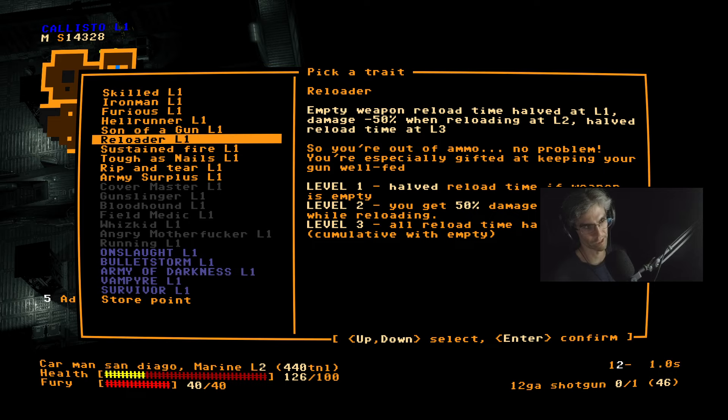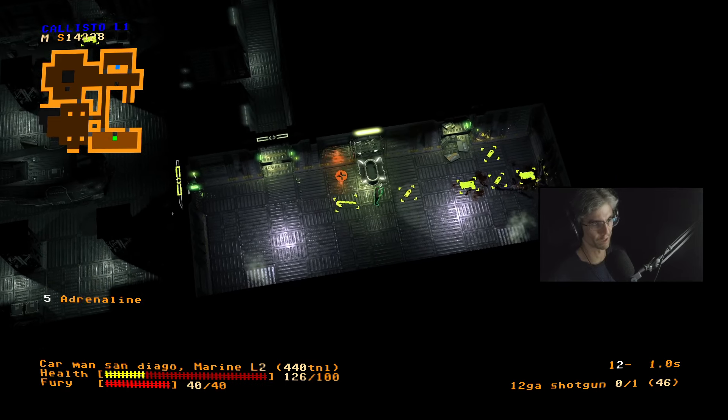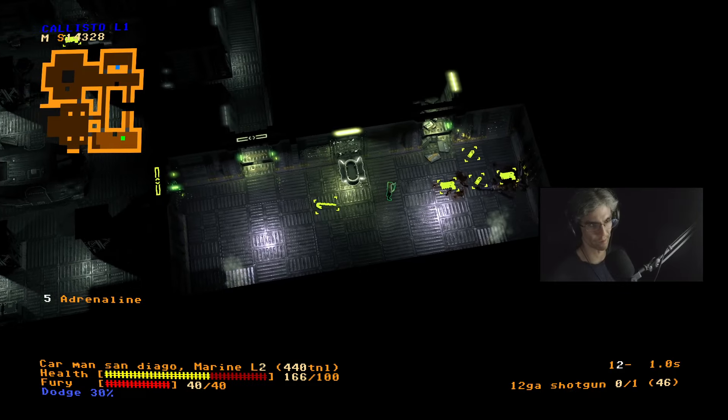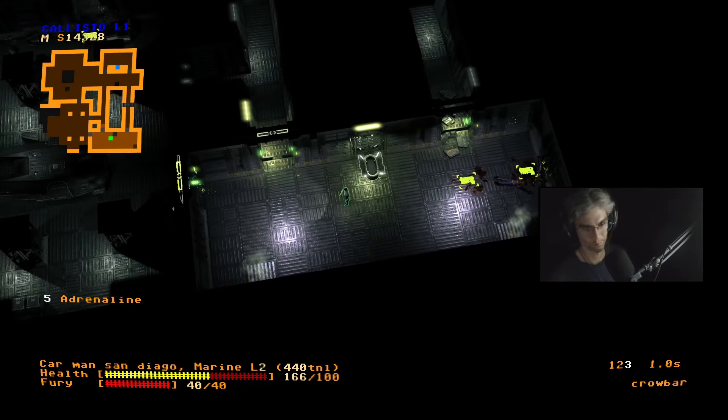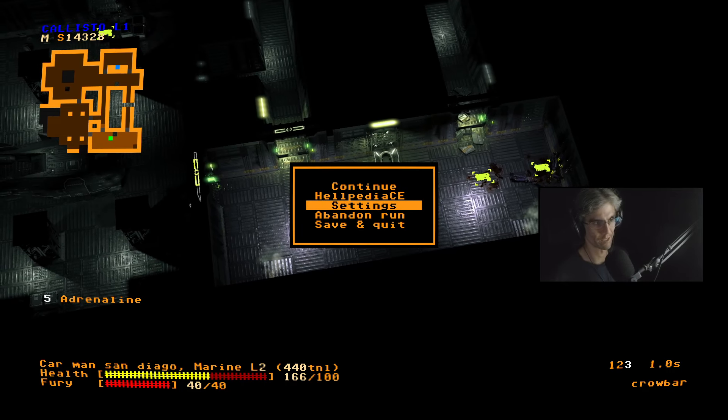Reloader just makes my weapons reload faster, which is good especially considering I already have a shotgun. I am going to restart the game in a moment though, because I'm curious about something I'd like to test — save and quit. I want to see if the OpenGL renderer runs better because the Vulkan renderer is running kind of terribly.